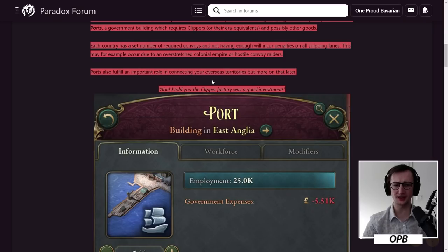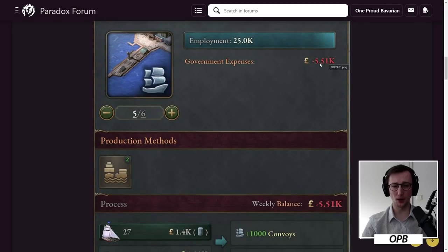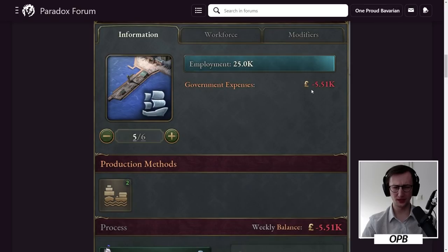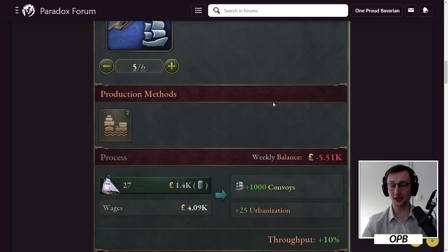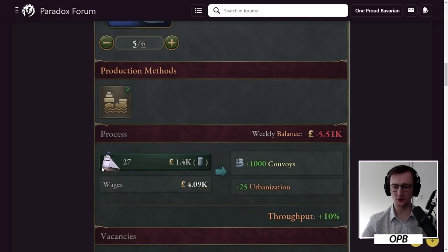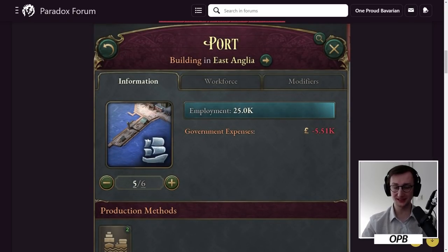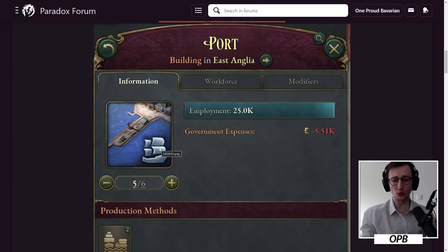Ports also fulfill an important role in connecting overseas territories. Kaiser Johan jokes 'the clipper factory was a good investment' — confirming he played Victoria 2, where capitalists would build those without fail. Looking at a port building in East Anglia: five levels, 25,000 employed — 5,000 per level — paying roughly 5.51k per week. There's also a production method shown, which might allow switching inputs from clippers to steamboats. Notably, East Anglia is capped at six levels of ports.